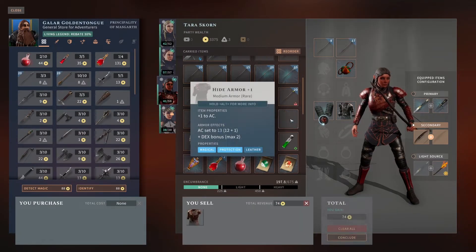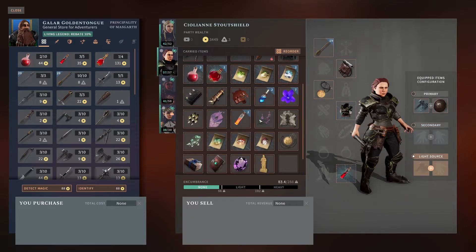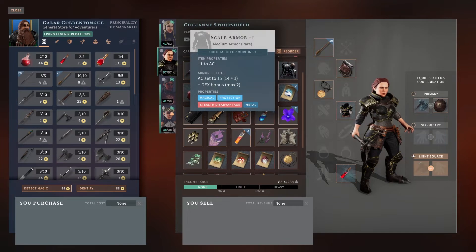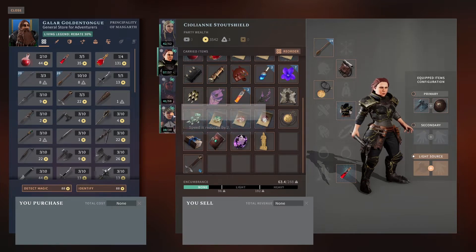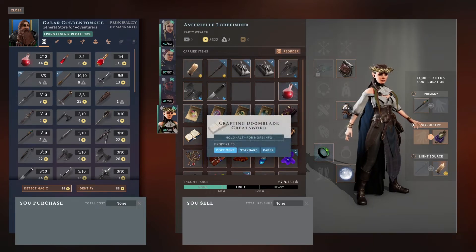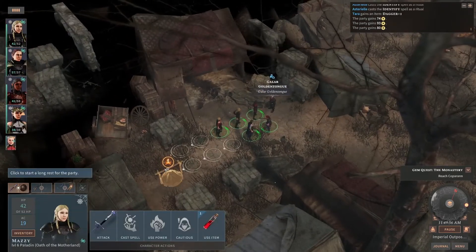Yeah, I think I'm going to do that. Here's your hide armor — I will sell that. Living Legend rebate 30%, alright sure. Scale plus one — another thing I don't necessarily need. And I got that shortbow wherever it is. There we go, nice. So we're just racking up the items.